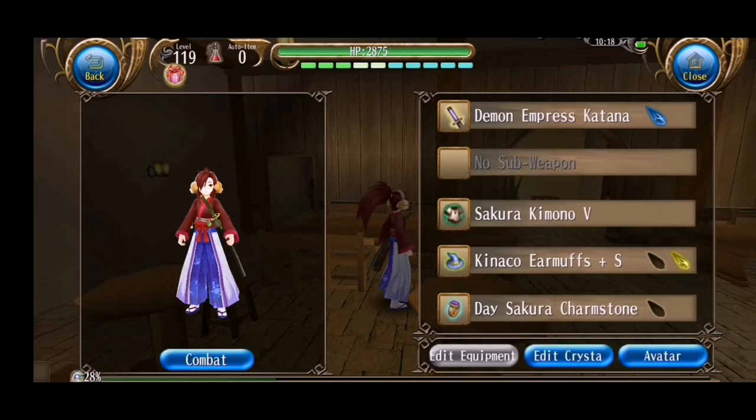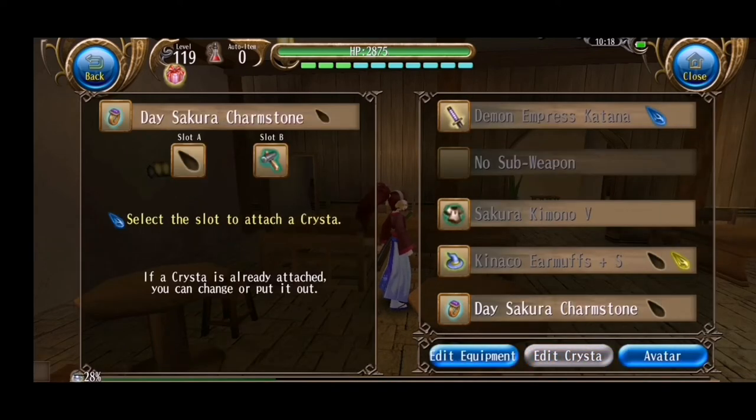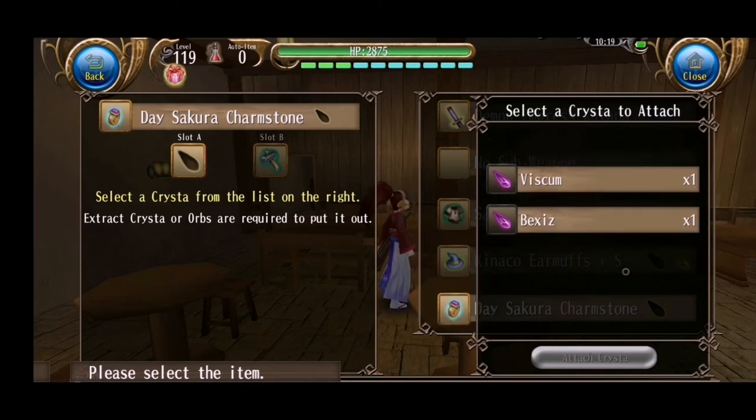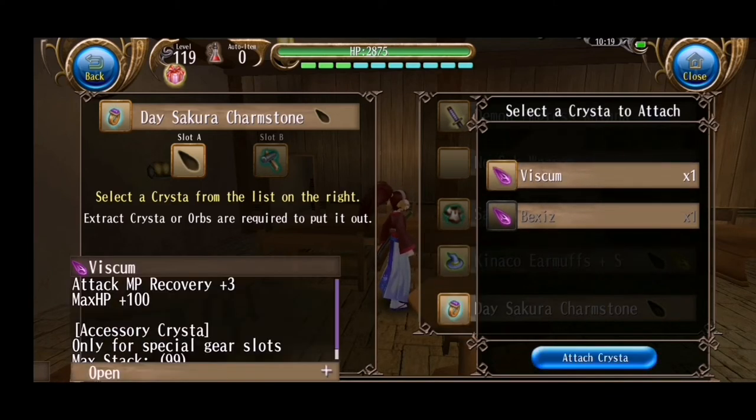Now I will use the Atei Sakura Charmstone. For this accessory, I will use Biscone because I want the MP recovery.